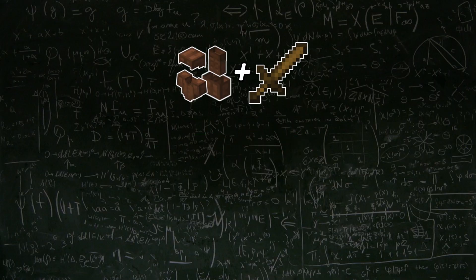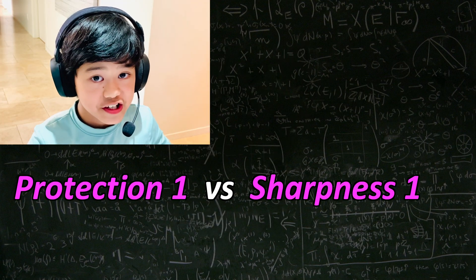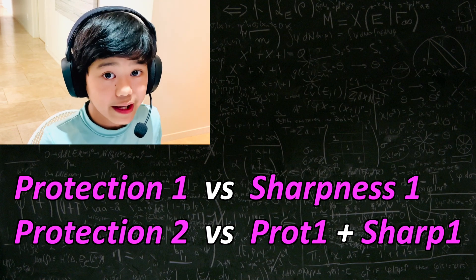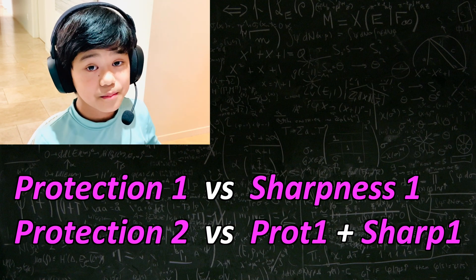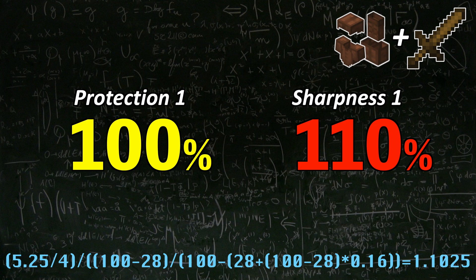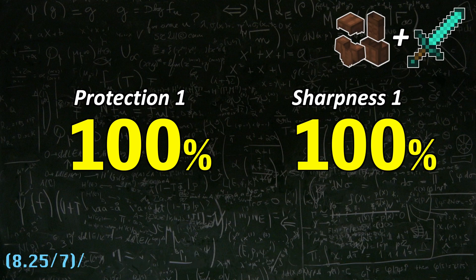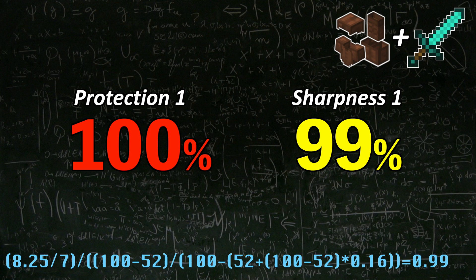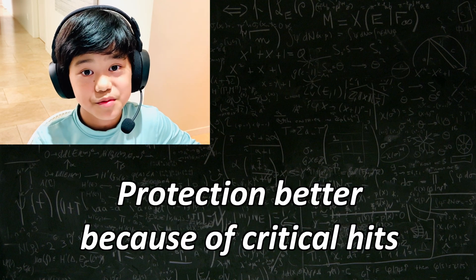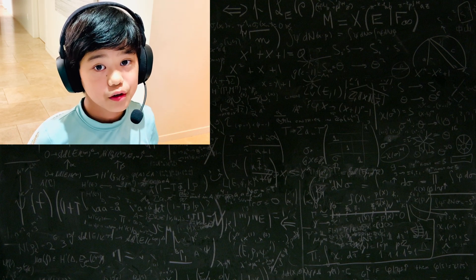I'll be using 3 scenarios: leather armor and a wood sword, iron armor and a stone sword, and diamond armor and a diamond sword. Comparing Protection 1 and Sharpness 1: Sharpness 1 is 10% better than Protection 1 with leather armor and a wood sword; 5% better with iron armor and a stone sword; and 1% worse than Protection 1 with diamond armor and a diamond sword. Although Sharpness has a slight edge, it's only about 5%, and Protection becomes better if you do a lot of critical hits, so you can basically consider Protection 1 and Sharpness 1 to be equal.